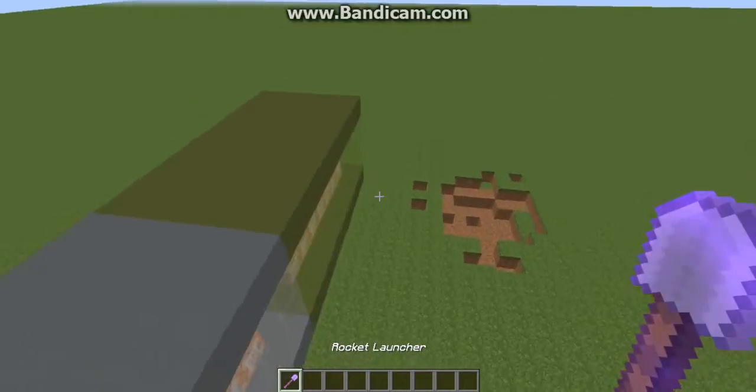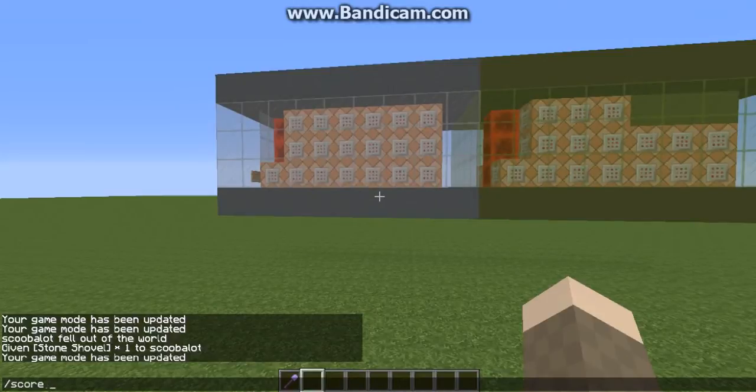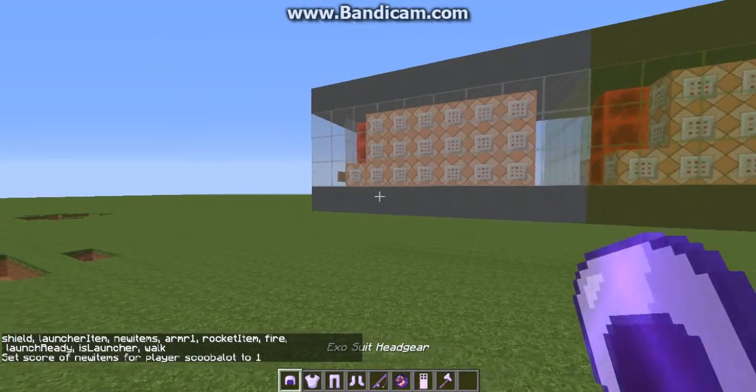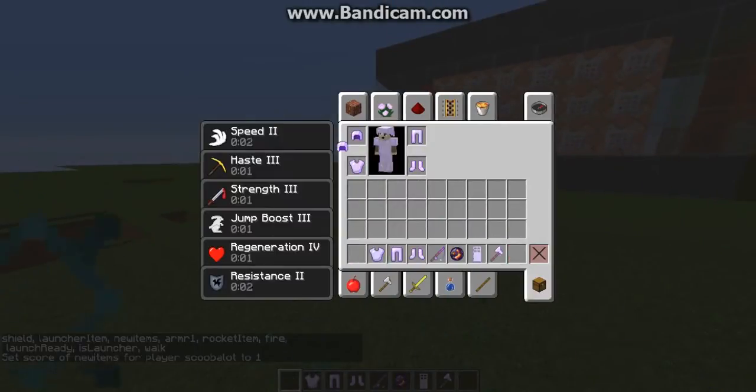I'm not sure it works in multiplayer. If we go back to exosuits and type 'scoreboard players set' and add 'new items 1', we get all the new items. We can put these on and you also get an extra set of armor, and we get all the stuff.